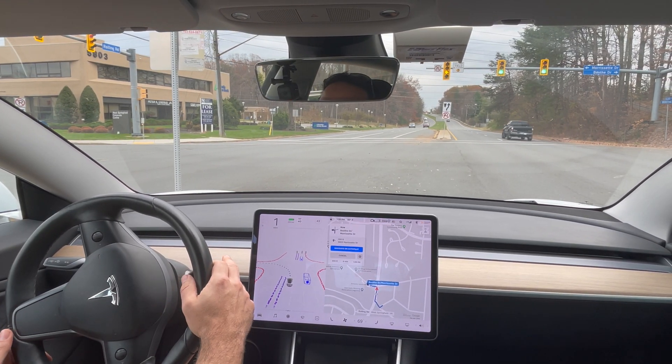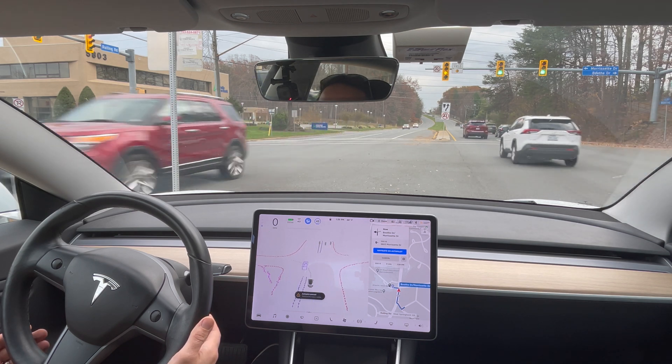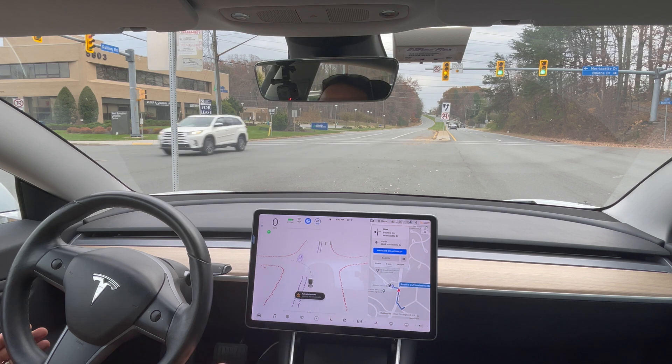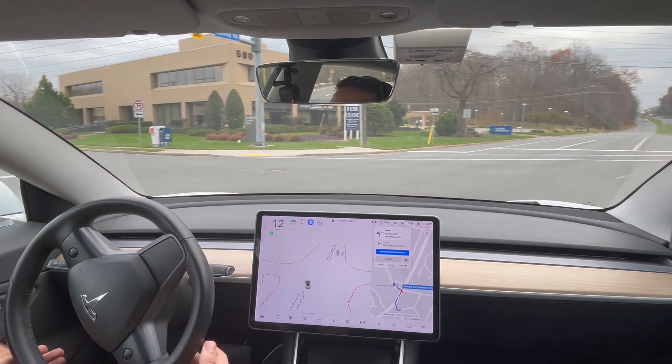I'm going to see if I can re-engage it here — let's see if it lets me. Okay, there we go. It says 'stopped at traffic control, waiting for turn, waiting for cross traffic.' It's a flashing yellow arrow. All right, there we go.